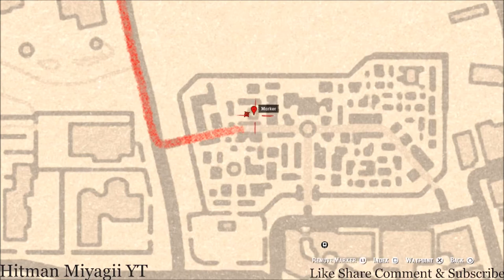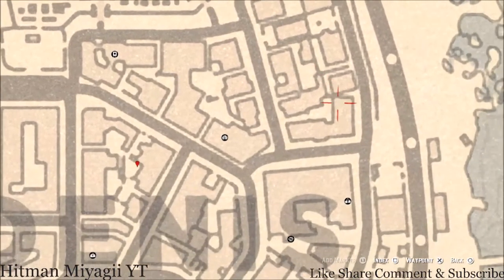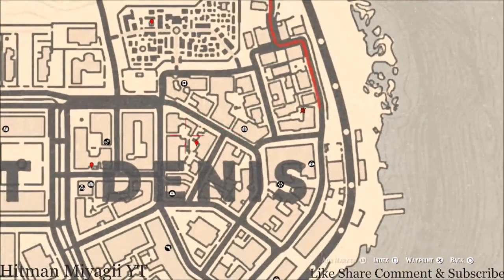There's also a tarot card inside this cemetery — a Two of Swords. There's another tarot card during this cycle right here — the Knight of Cups, which is on a box with a sheet hanging next to it right here at this location.